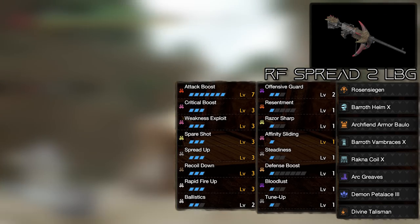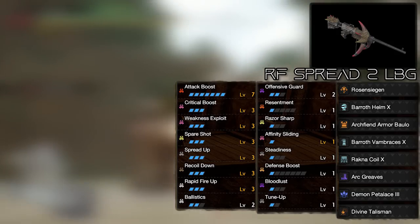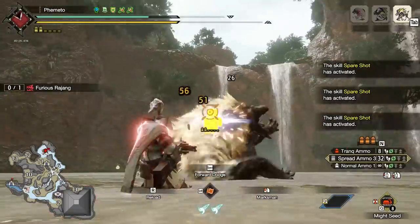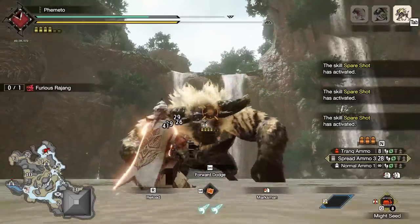We will be using Critical Firepower for normals and rapid fire ammos if we're going that route, but standard Marksman for Spread 3 and Pierce 3. Counter Mines of course for all your sets. Do make sure you're using the appropriate levels of recoil and reload for your sets as well.